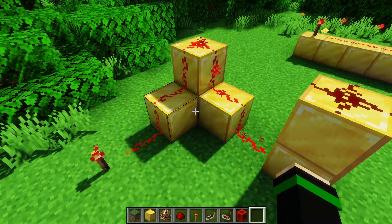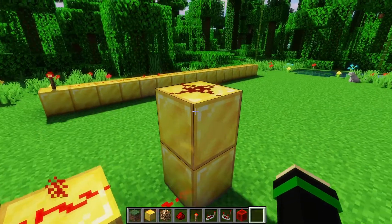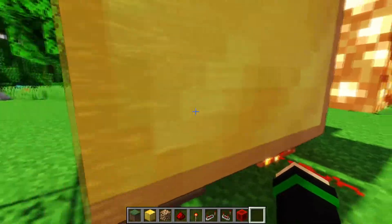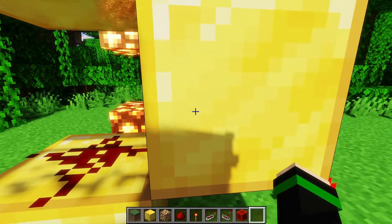Redstone dust can travel up and down one block at a time, so it can go up and down a staircase. It can't go up two blocks, so that isn't connected, and it can't go down two blocks either. It also can't go up one block if there's an opaque block cutting off the corner, so this is not connected because it's getting blocked off by the opaque block.